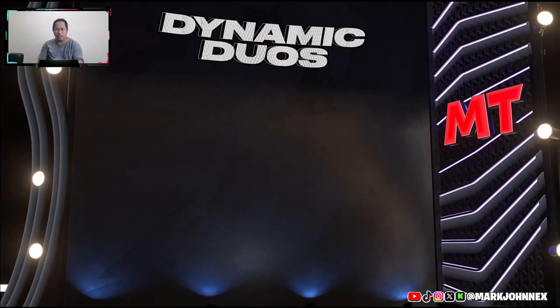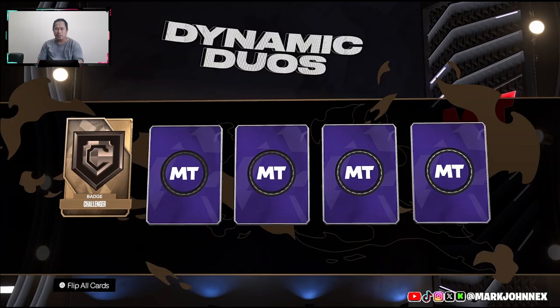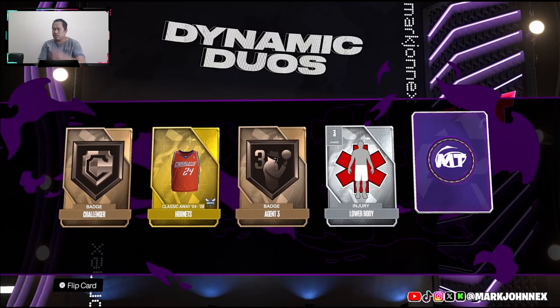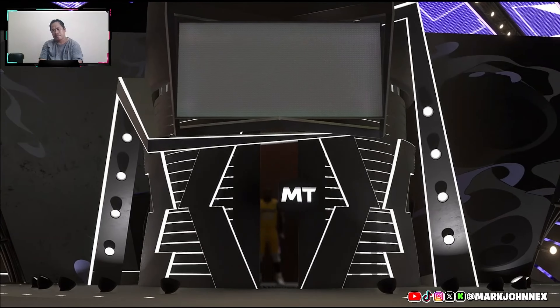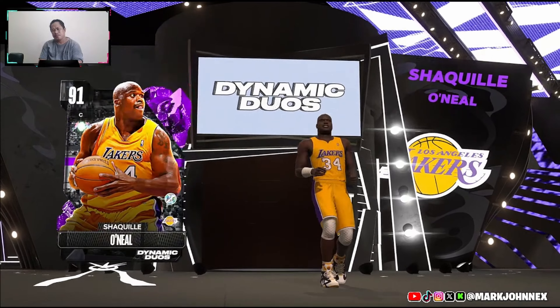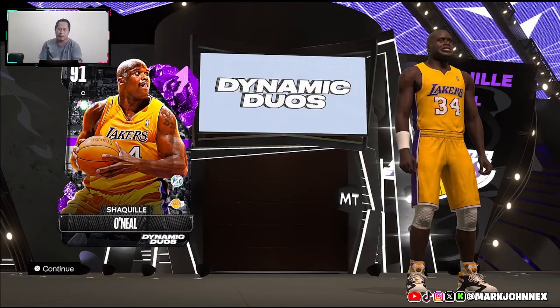We got a shake! This will be a guaranteed diamond or pink diamond. Imagine if we pull Michael Jordan or Scottie Pippen. Charles Burnett's, a gate badge, challenger badge, injury door buddy. And we got - oh you gotta be kidding me. What the heck is happening? Really, PK? Really? You gotta do that to me. Sigh.